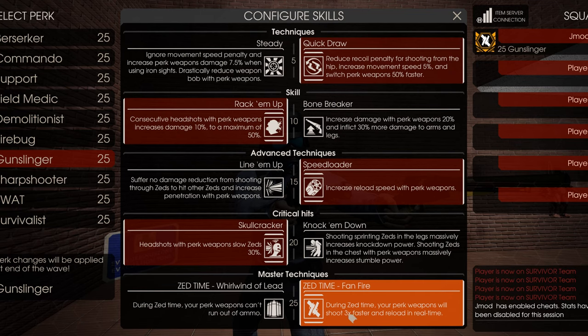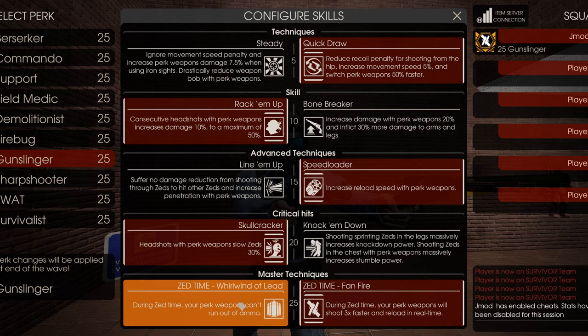Take Fanfire, because it allows you to spam your guns in Zed time and take down Big Zeds or any Zeds. You're not really going to be running out of ammo during Zed time or in general — Gunslinger has a lot of guns and a lot of ammo. You shouldn't really need the ammo alternative unless your aim is terrible and you're not getting headshots.